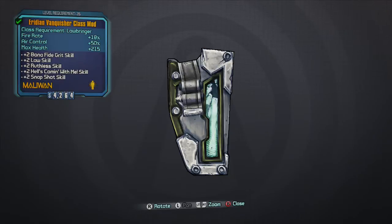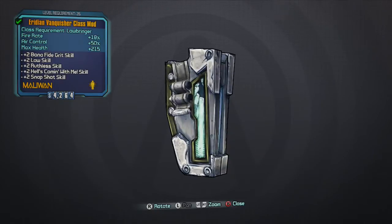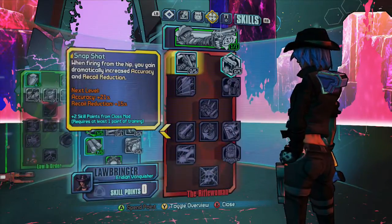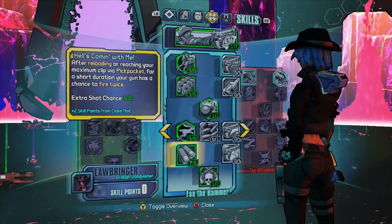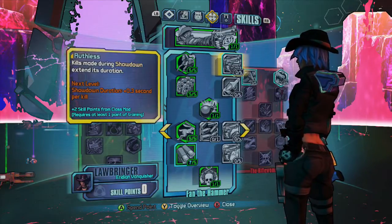This is the Iridian Vanquisher class mod, and for Lawbringers it gives you — since it's a lower level, at max level it'll likely be plus 5 — it gives you plus 2 to 5 different skills. This is very much like the Legendary Soldier, Legendary Siren, and so on from Borderlands 2. The 5 skills are not all lined up at the top like the older Legendary Class Mods. You get most of the top skills, but you also get the skill Hell's Come With Me — the extra shot chance after reloading or taking ammo with your whip — along with Ruthless and others.